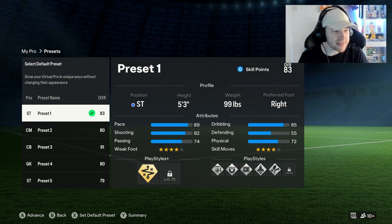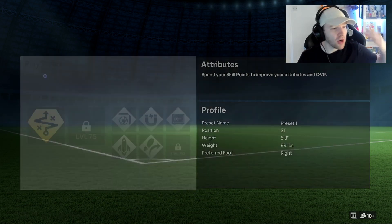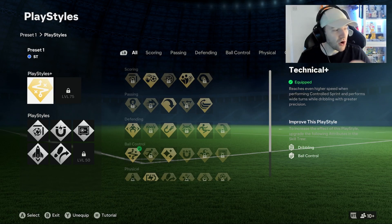We have 5'3", 99 pounds — it's helping with the pace. We've got four-star weak foot, four-star skill moves, currently 89 pace. So going on to what we've got here, we have got the Technical Plus on the play styles. It is really nice — it helps you get your speed and helps your dribbling.